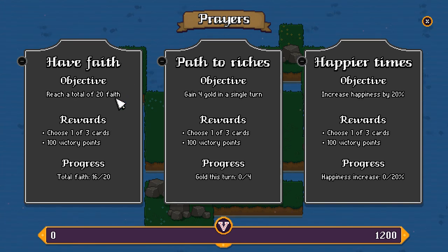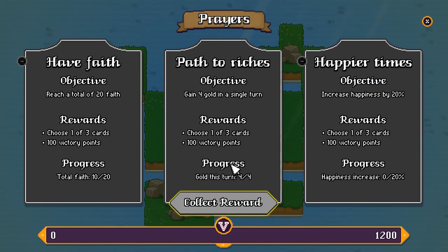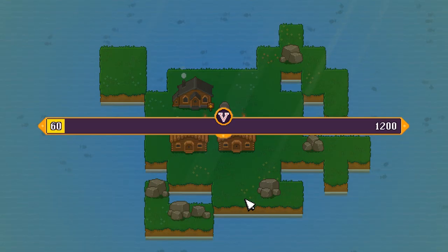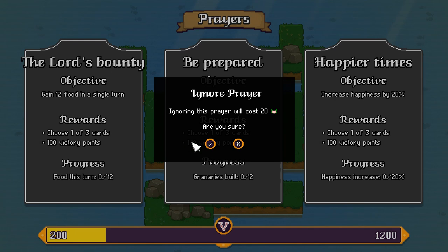The goal of the game, the way that you win, is to answer the prayers of your followers. These prayers increase in difficulty when you complete them, but you complete 12 and you are a winner. You can ignore a prayer, but that'll cost you faith to do so.